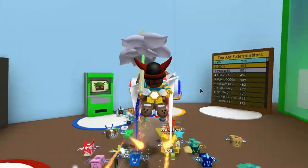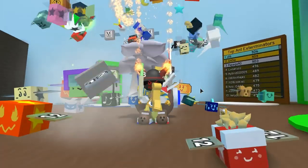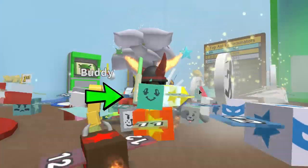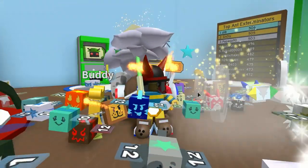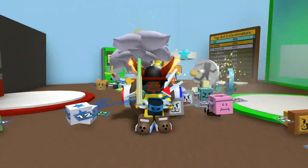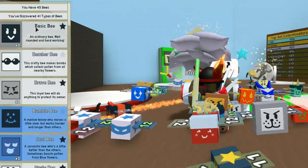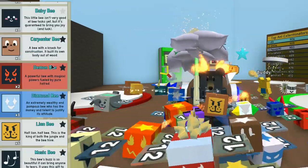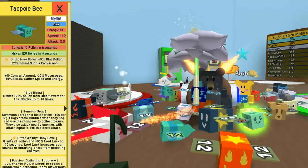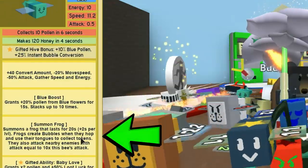Hi guys, it's Hoops the Bee, back with a Bee Swarm Simulator video, and today we're going to be looking at the Tadpole Bee. There's a bit of conjecture about the Tadpole Bee, because if we go to the actual Tadpole Bee stats and look through the list, we can see that one of its best abilities is to summon a frog.